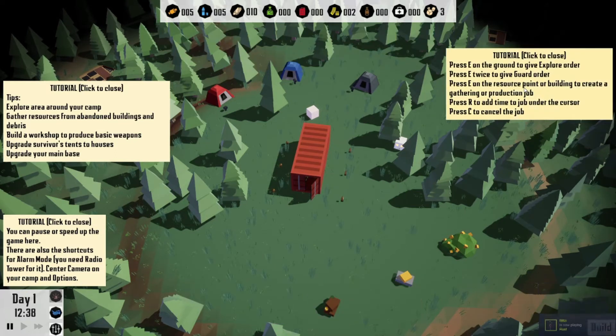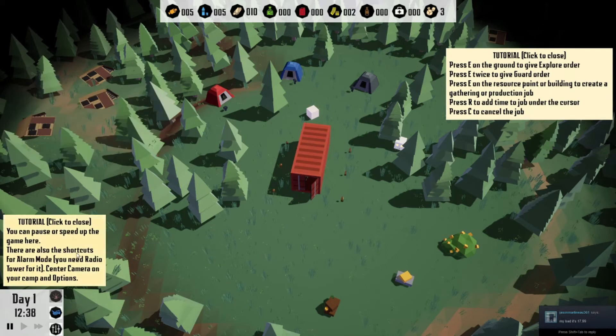Press E on the ground to give an explorer order, press E twice to give a guard order, press E on a resource point or building to create a gathering or production job, press R to add time to a job under the cursor, press C to cancel a job. Explore the area around your camp, gather resources from abandoned buildings and debris, build a workshop to produce weapons, upgrade survivors' tents to houses, upgrade your main base. You can also pause or speed up time.